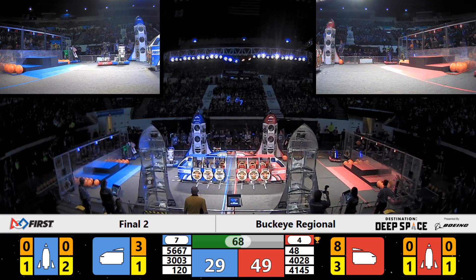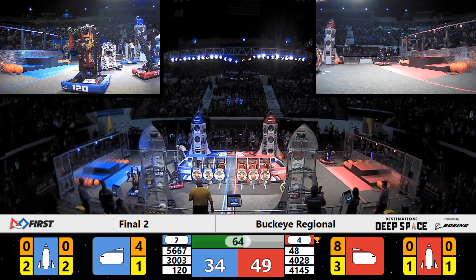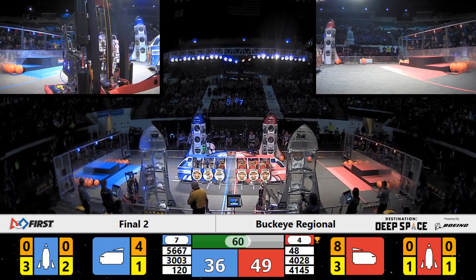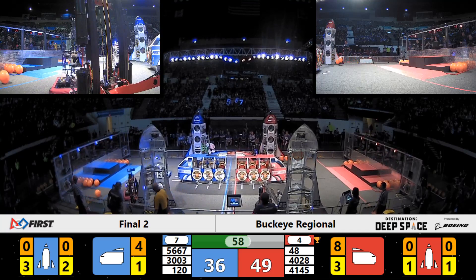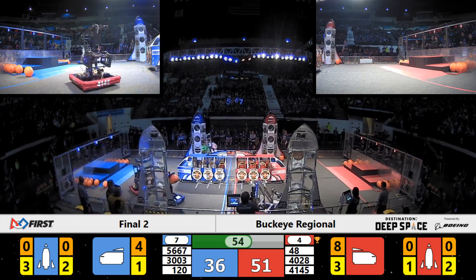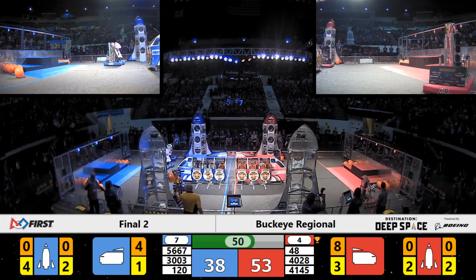On the Blue Alliance side still, Cleveland's team 120 dropping in a cargo pod for the Blue Alliance. They're going to need a lot to catch up with this high-scoring dynamic duo of the Red Alliance in Team Elite and the Beak Squad — the Warbots being that great defender for the Red Alliance.